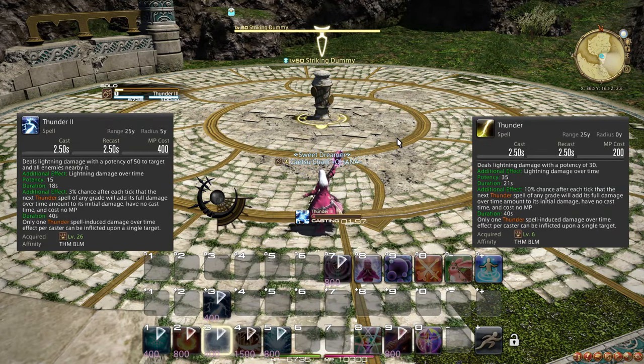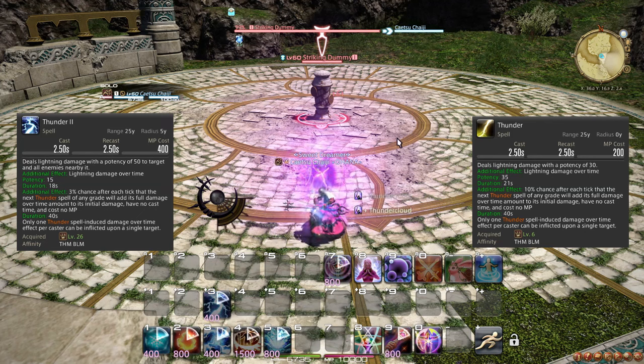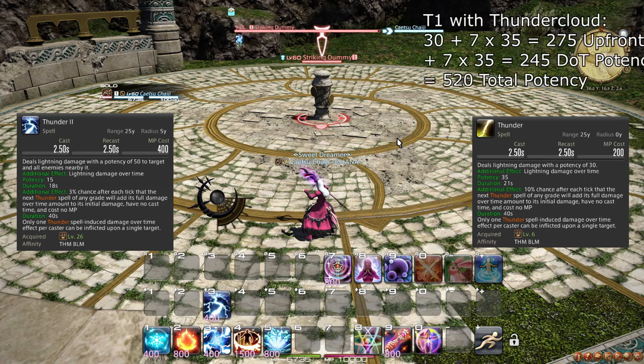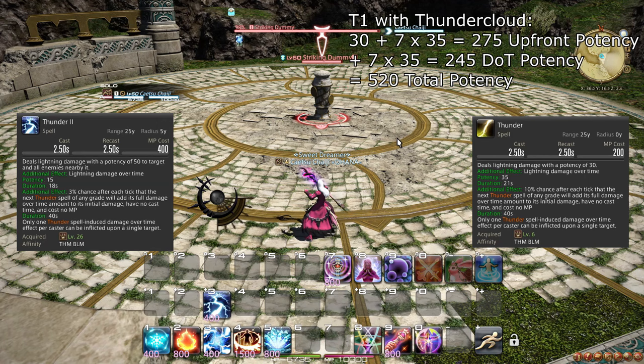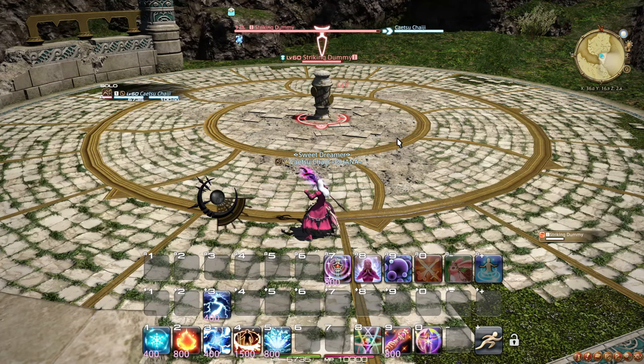At level 28, you learn the passive trait Thunder Cloud, which gives Thunder 1 a 10% chance and Thunder 2 a 3% chance per damage tick to proc Thunder Cloud. This effect makes your next Thunder spell instant, free, and in addition to its normal damage and DOT, also deals the full DOT damage upfront as a bonus. This makes it crucially important that Thunder is always up on your target. A Thunder Cloud-boosted Thunder cast is better than all your other spells at this level. Use Thunder Cloud procs immediately unless you know you'll need the instant cast to maintain uptime within a couple of seconds.